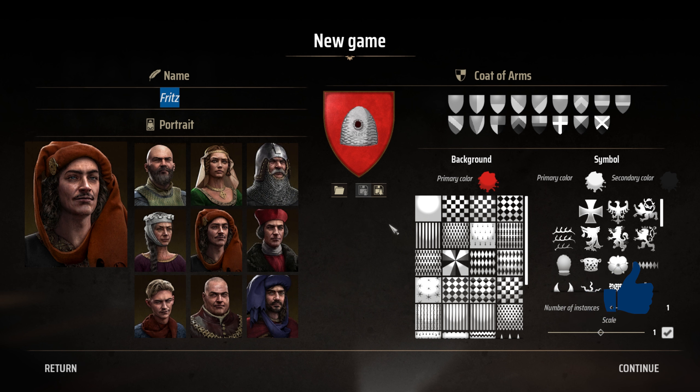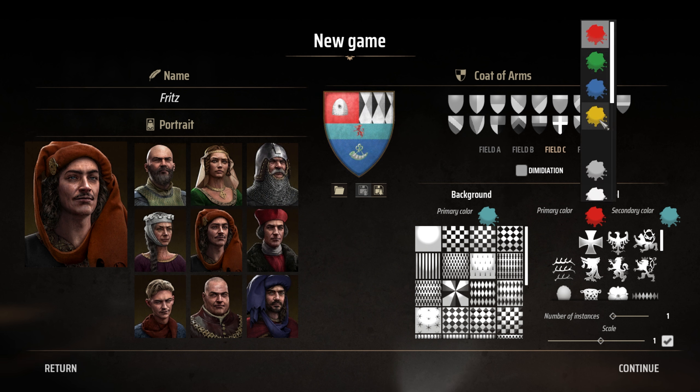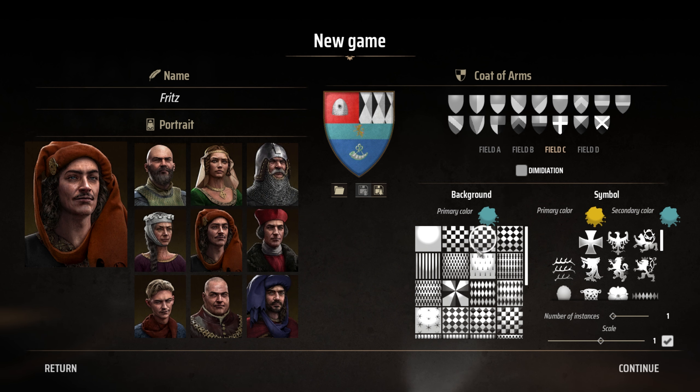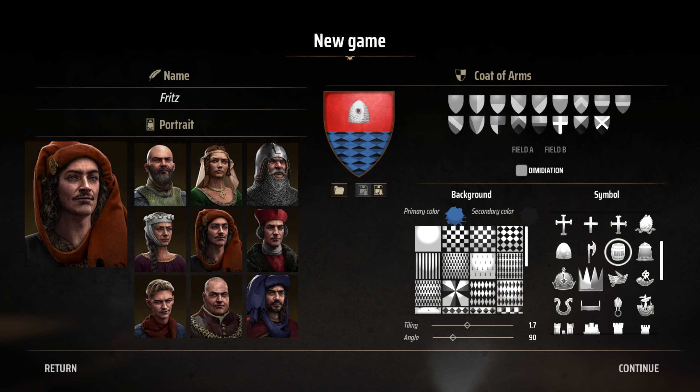One thing I wanted to point out — it threw me off at first. This Coat of Arms creator is amazing. You can select a whole variety of things. This is actually like four different fields. You can change their icons, their color schemes, all sorts of stuff. You can even add backgrounds in each one of the categories. It's amazingly beautiful. But there's another thing aside from these sliders — another crazy amount of wonderful things you can do with it.